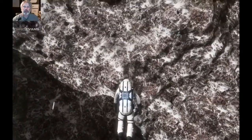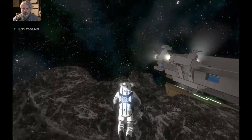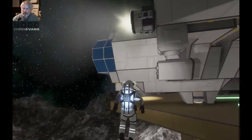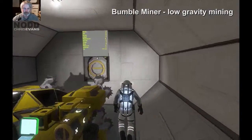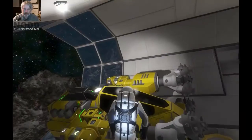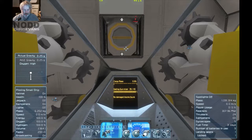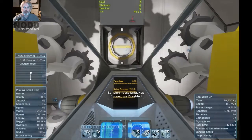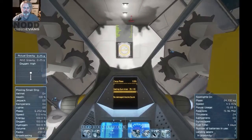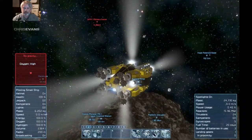Alright, let's go get the mining ship. I think it's up here. Bumble Miner, where are you? There she be. Alright, Bumble Miner, we're going out. Thrusters on, lights on, detached gear, and away we go. Oh, I love this little ship. It's just so much fun.